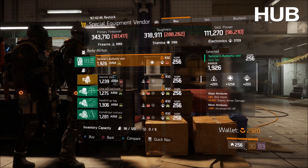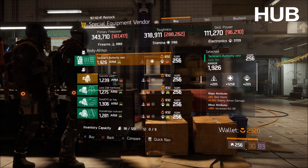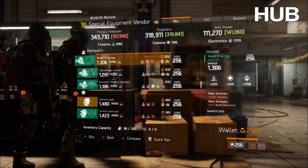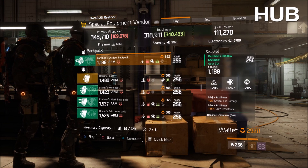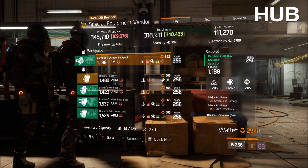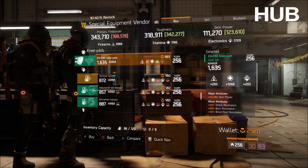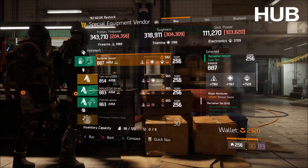Tactician's Authority vest: 1258 stamina with skill haste, enemy armor damage, and increased kill XP. You could throw health on there in place of the enemy armor damage if you need to. There is also a Banshee backpack — 1262 stamina; remember stamina will be helpful in 1.8. Nine percent critical hit damage and burn resist in the minor — I would just roll that for ammo capacity because I hate running out of ammo. Other than that, these are pretty decent defense pads.